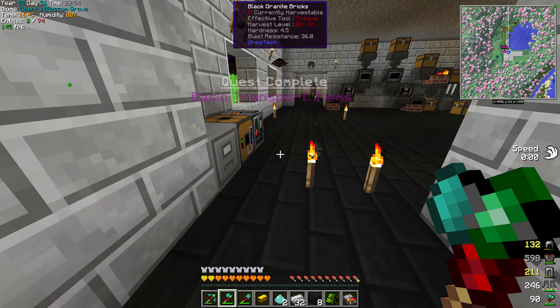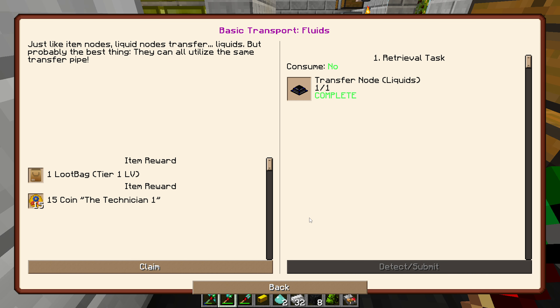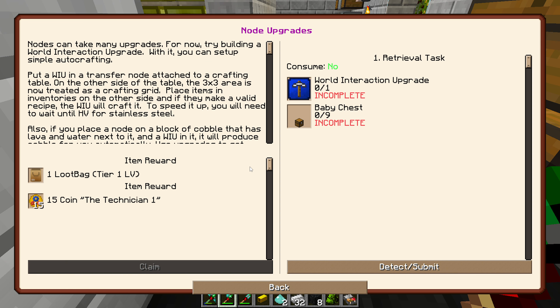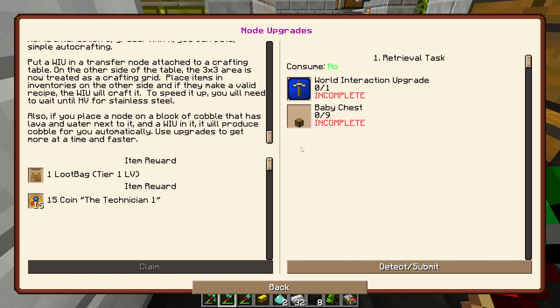There you go — that should do us. We need six of those just to make two of these pipes, but it's not too bad. We got everything cool — so you got fluid transfer and an item transfer, which is awesome.